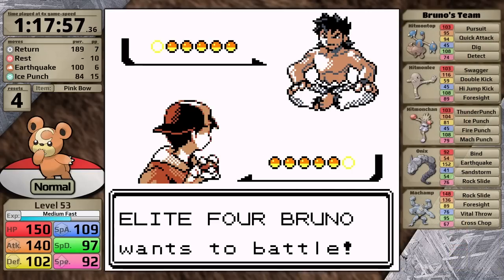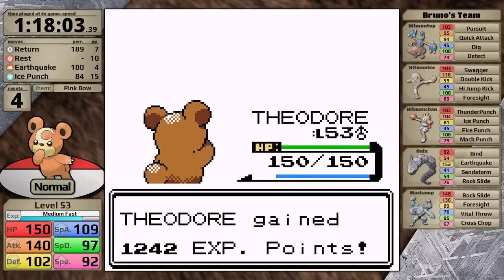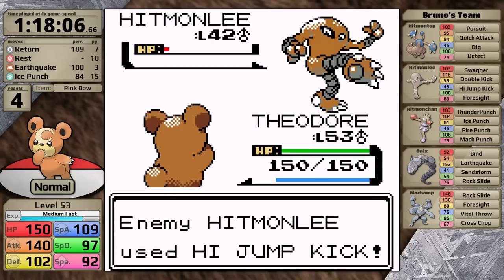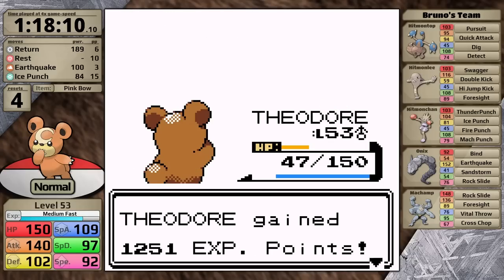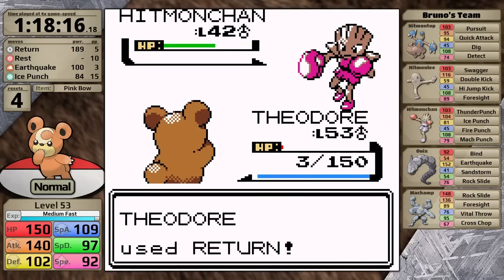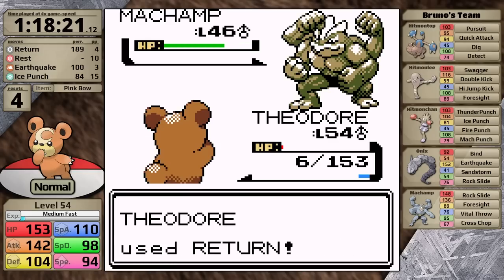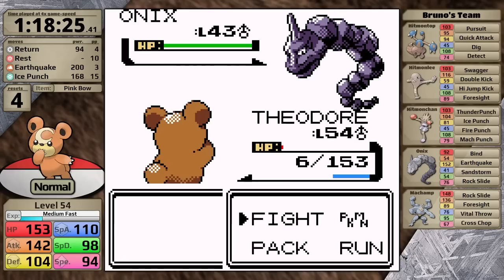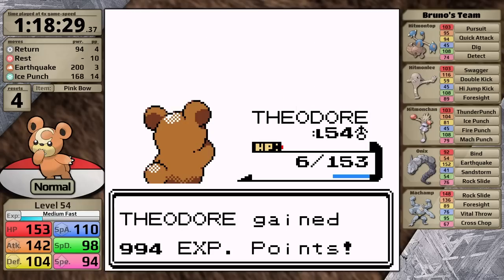Now we have to take on Bruno. Against Hitmontop I go for Earthquake because it loves to use Dig — it takes two turns to knock out. Against Hitmonlee I really should have used Return, because it survives Earthquake, and then strikes back with High Jump Kick doing so much. However, Teddiursa hangs on with orange health and I finish it off. Hitmonchan has Mach Punch, a priority move — it hits me first and Teddiursa survives with three hit points. Return finishes the Hitmonchan off. Machamp has both a higher level and higher defense, so it's probably going to survive Return, but Teddiursa gets the most critical of critical hits and finishes it off in a single turn. All that's left is Onix — despite it having a decent speed stat, Teddiursa is still faster, hits Ice Punch, and defeats Bruno on its first attempt. Though I do think the lucky critical hit was required against Machamp.